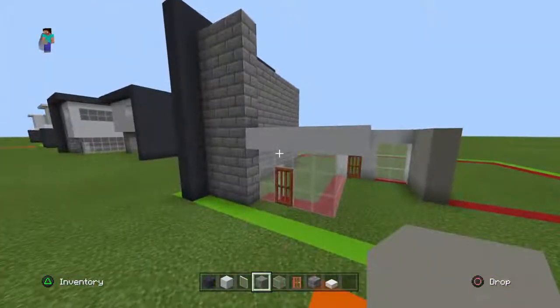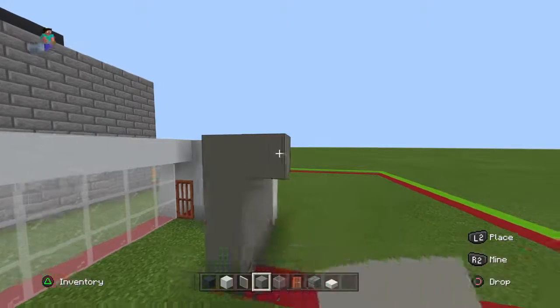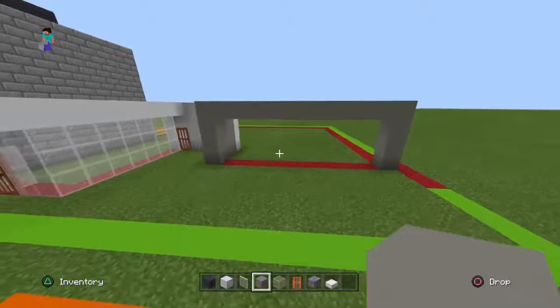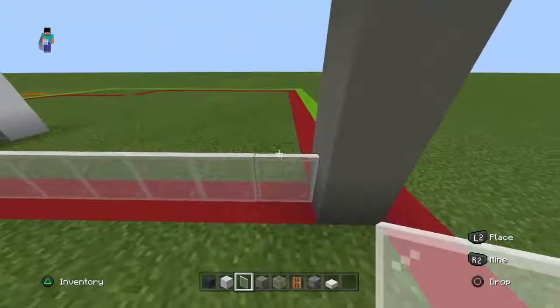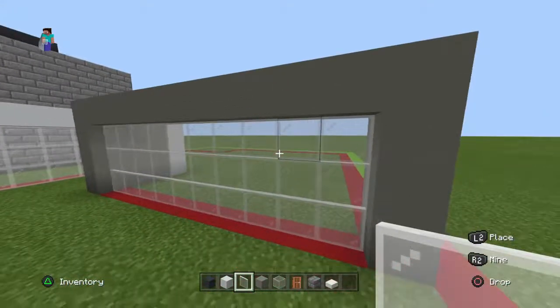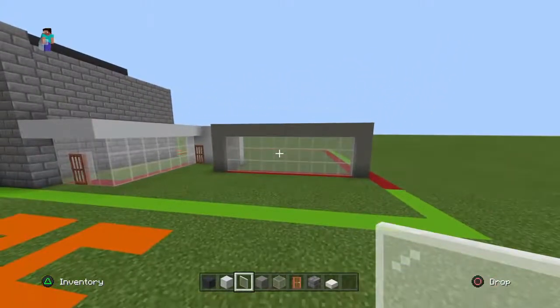Bring the top light gray concrete of this section — take it from the top left corner and bring it right by eleven with light gray concrete. Then connect the right row down to the ground. Fill in this open gap here with white stained glass panes. Now with this there are two ways you can take it: you can make it a glass garage or it can just be a giant window — personal preference.